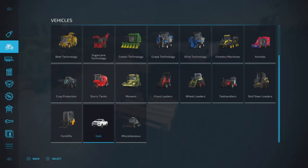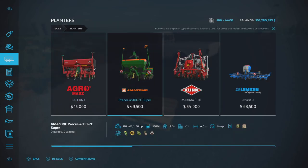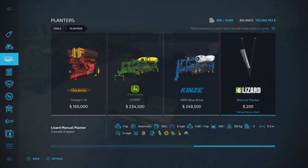Let's first find it in the menu — not Vehicles, but Tools and Planters, and that is where it is. It's a planter that supports corn, sunflower, soybean, beets, and cotton.